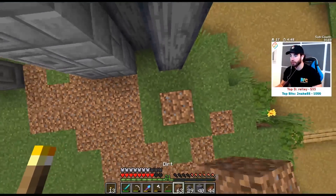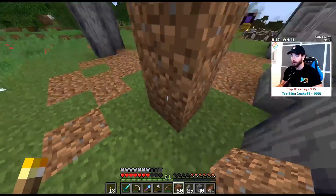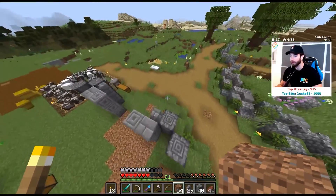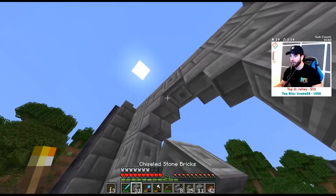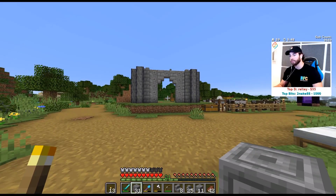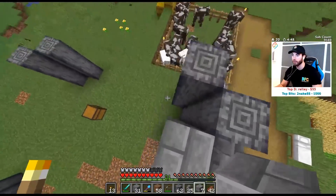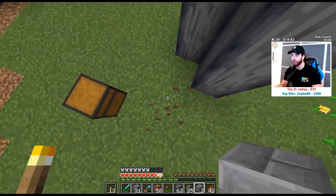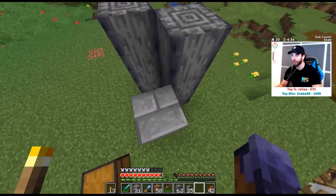Let's build it taller so we can get some arches and shit in here. Put an accent block here — beautiful. I like that, I think that's pretty nice. I think we can even do slight changes to it but I think we are good to just copy-paste this around. We can always change it if we find it to be a necessity.